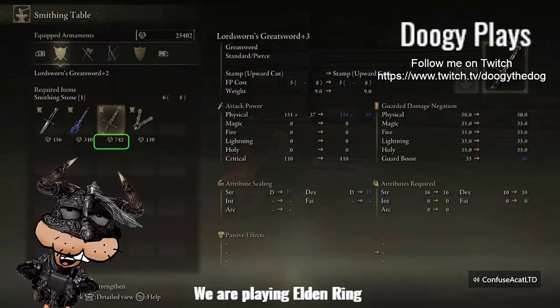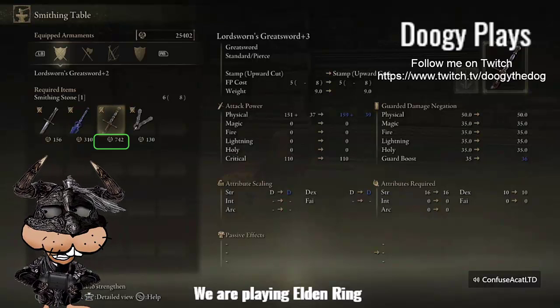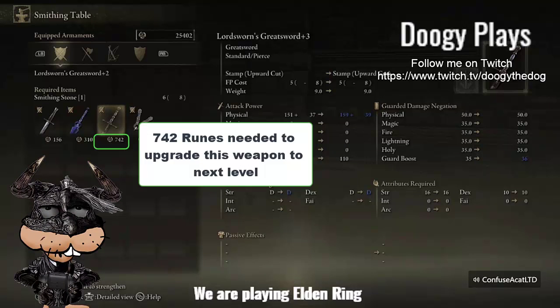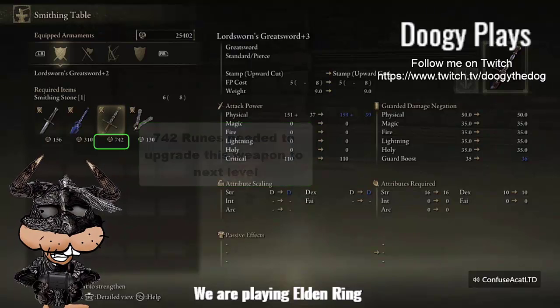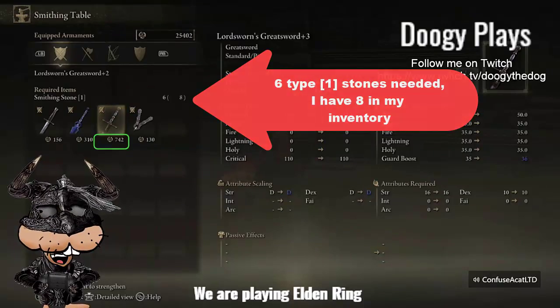Under the sword I'm trying to upgrade, you'll see the number next to the rune symbol: 742. That tells you how many runes it's going to cost me to upgrade it — I need 742 runes. I have the stones because it says required items smithing stones, six of eight — it requires six, I have eight.